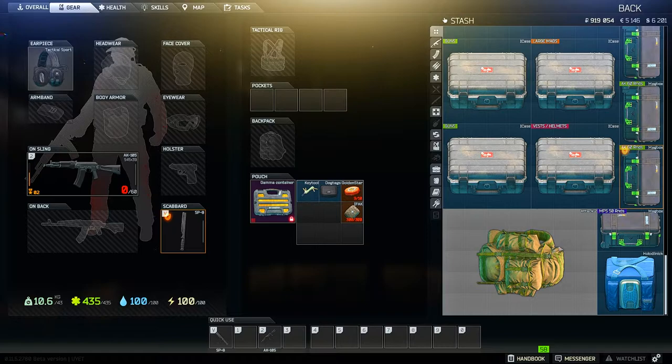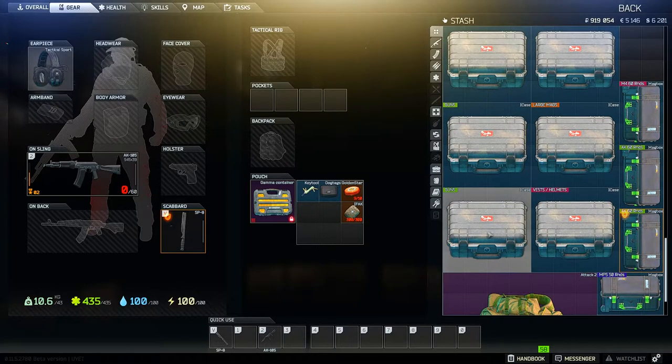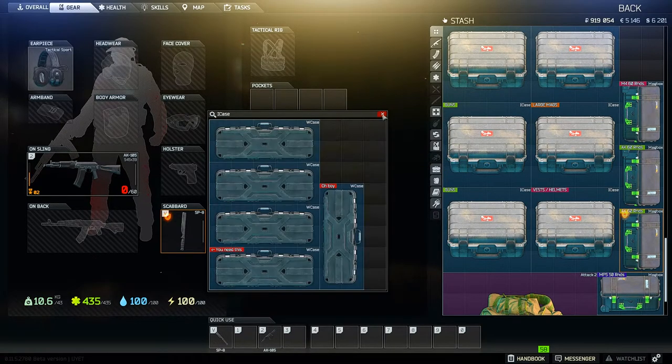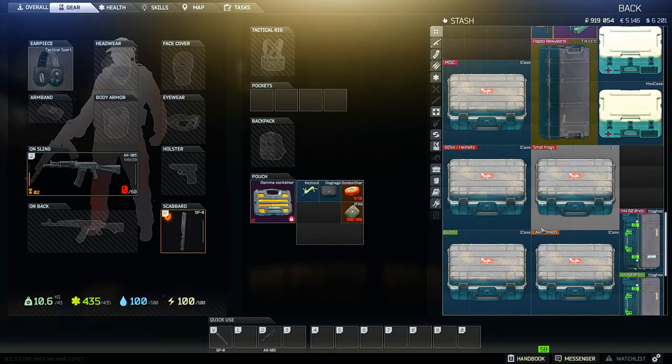Keep everything you plan on holding onto for long periods of time towards the bottom of your stash, since items you get in raid auto-store to the top and can cluster up all your belongings if they're not already tucked away at the bottom.